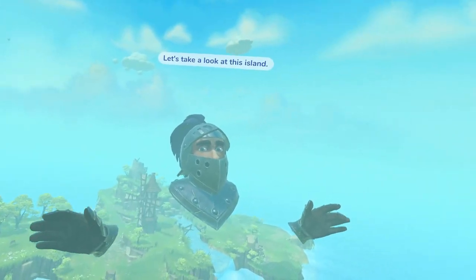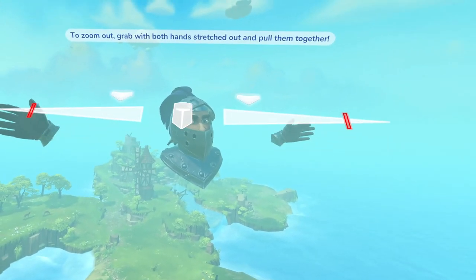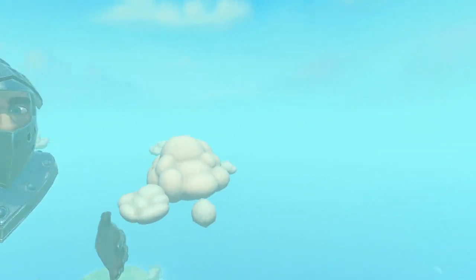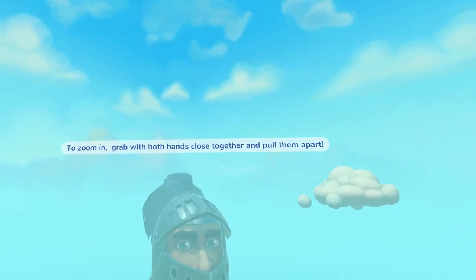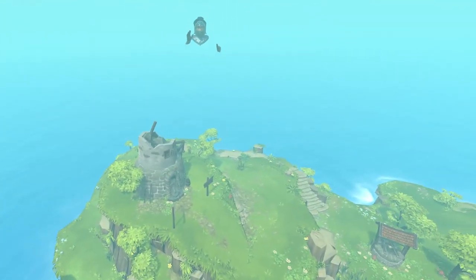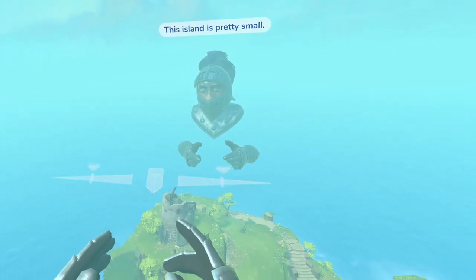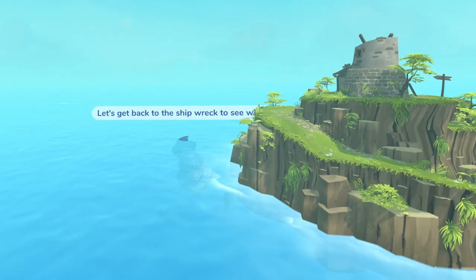That seems like an improvement. Let's take a look at this island — to zoom out, grab with both hands stretched out and pull them together. To zoom in, grab with both hands close together, and to return to default size go in the middle. That's a bit trippy — this island is pretty small. Let's get back to the shipwreck to see what's left.